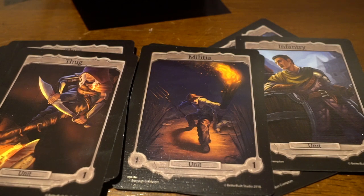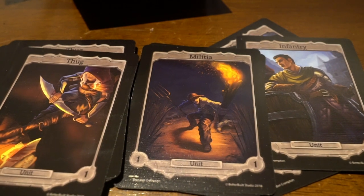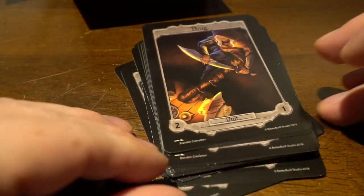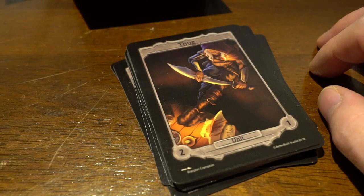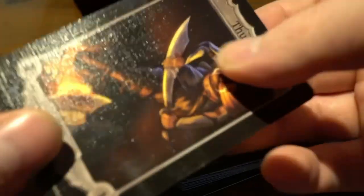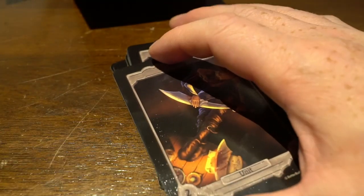It's a really nice little set that gives the game a bit more authenticity — now I don't have to use playing cards or Magic cards to represent tokens, I have the real thing. There's really good card quality on these, and you can see the ribbing here — it's really good quality paper stock.